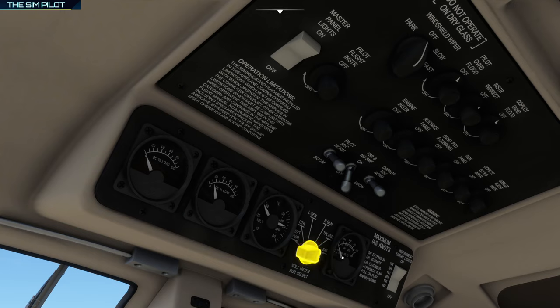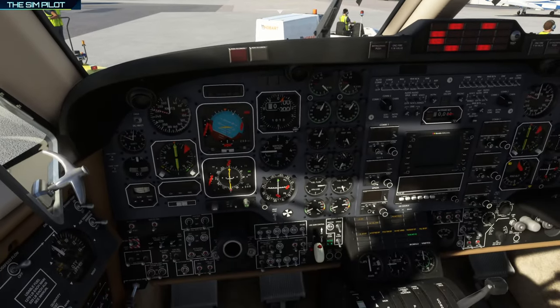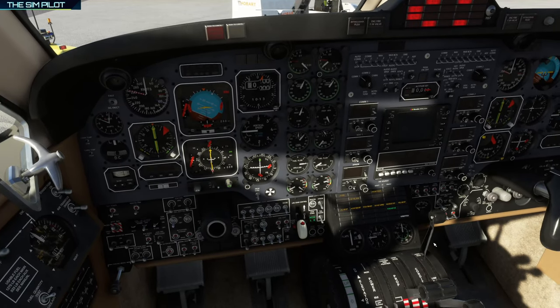We can go ahead and continue with starting the left engine. We'll move the right engine to high idle, then do the same thing — anti-ice, auto-ignition, and start the engine. I'll bring you guys back when both engines are running.